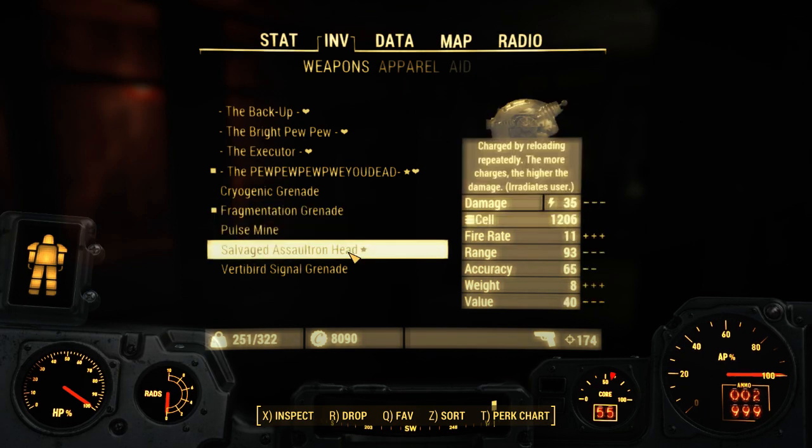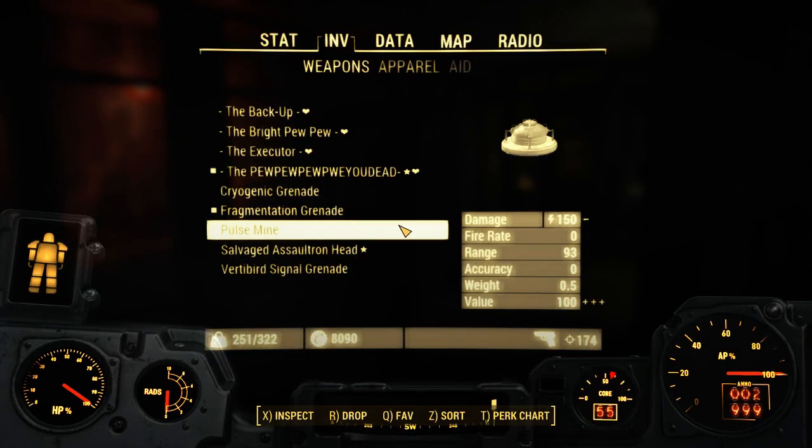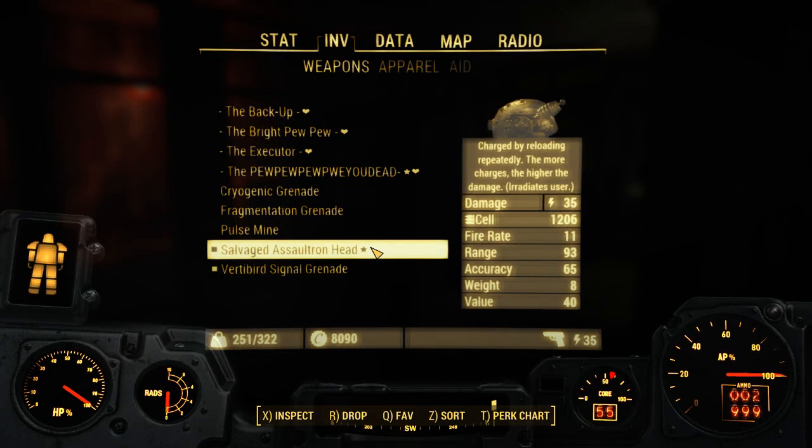So as you can see here, this is the weapon. It is an Assaultron's head turned into a gun. So the place you get this at,